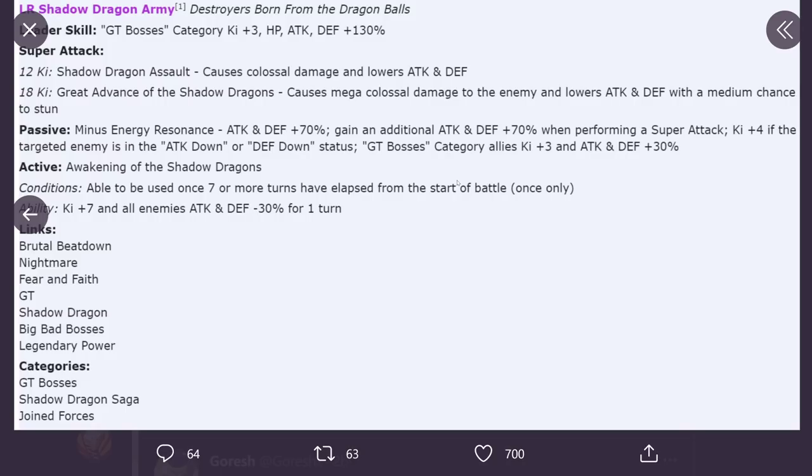GT Bosses category allies get Ki plus three, Attack and Defense plus 30%. Active skill — Awakening of the Shadow Dragons — activates on turn seven or beyond. The effect is Ki plus seven, and all enemies' Attack and Defense minus 30% for one turn. Links are: Brutal Beatdown, Nightmare, Fear and Faith, GT Shadow Bosses — sorry, Shadow Dragons, Big Bad Bosses, and Legendary Power. Categories are GT Bosses, Shadow Dragon Saga, and Joined Forces.